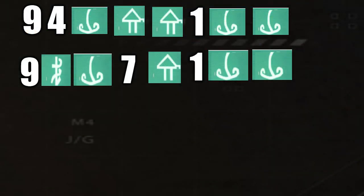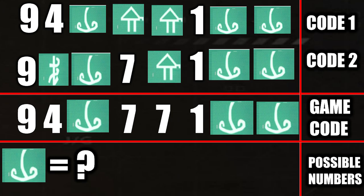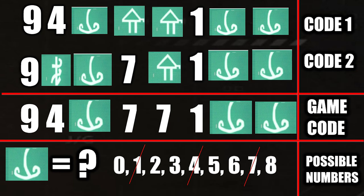Now that you have at least two of the codes, you don't need a third one because you can guess the numbers for the main eight-digit code. On screen I have a visual to make it easier to decipher. The chinese symbol converts to a four, and the house symbol converts to a seven, so the code we have is 9-4-N-7-7-1-N-N — leaving the nose symbol as the only one to figure out. It'll be between zero and eight, but cross out numbers already used: nine, four, seven, and one. Use process of elimination from there.